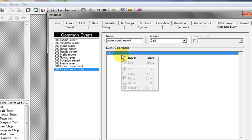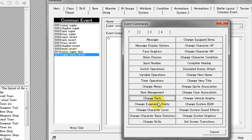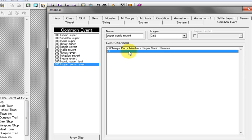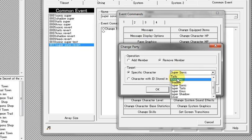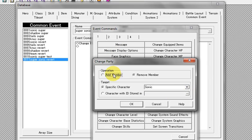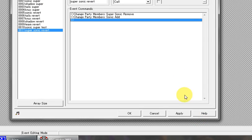Okay. Insert the same thing but vice versa. So we're going to remove Super Sonic, then Change Party and add Sonic back. So you've got the common event set up — that should be done.